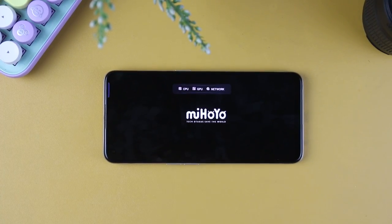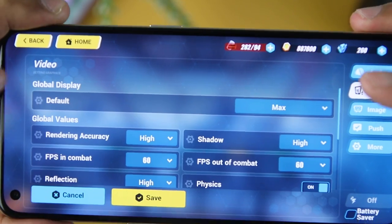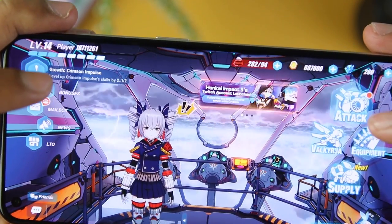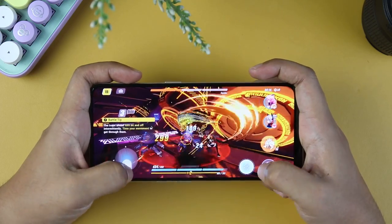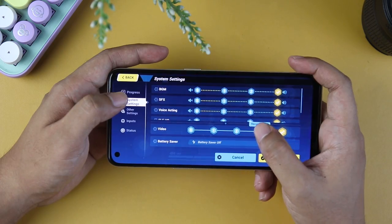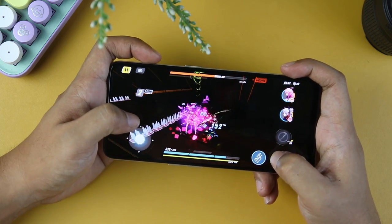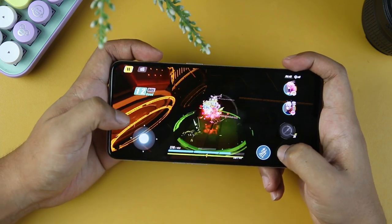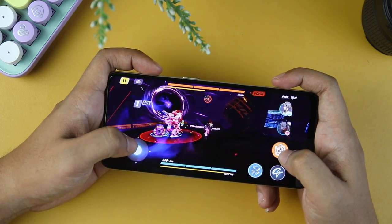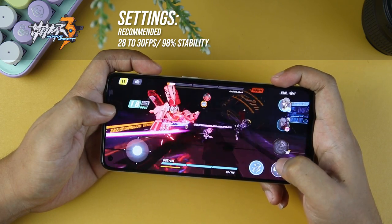Now let's move on to graphically demanding games, starting with Honkai Impact 3. We will be testing it at max available settings, and if it shows a performance drop, we will switch to a more balanced one. As you can see in the main menu with maxed out settings, the graphics are already astonishing. During gameplay at max settings, it is a bit clunky — it slows down and there are some performance drops in the middle of fights. So let's switch to a more balanced setting. With the recommended settings, even though we don't get a higher smooth FPS and are capped at 30 FPS, we still get the full animation of skills without too many problems. Using multiple ultimate skills, animations are pretty much stable. With recommended settings, we get 28 to 30 FPS with 98% stability.